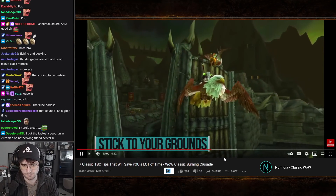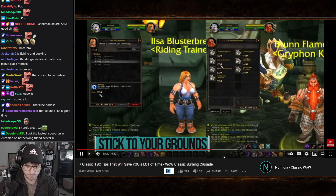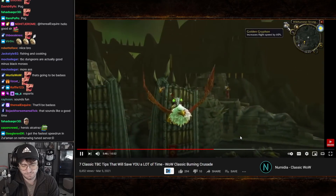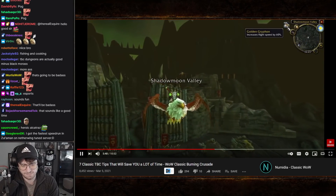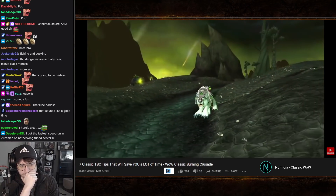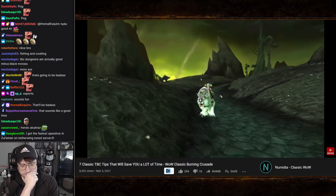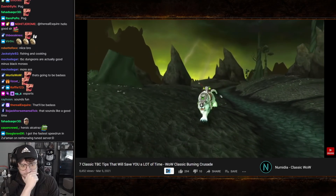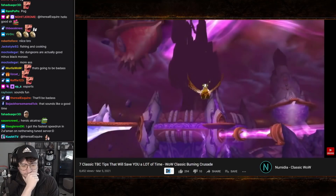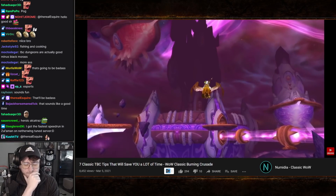Tip number four: the blue basic flying mounts, which cost 1,000 gold to train and buy, only travel at 60% speed. This means that generally speaking, unless there's an obstacle or a big pack of mobs in the way, you're better off sticking with your epic ground mount. That said, you should still buy a flying mount as soon as possible since they're essential in Outland, particularly for accessing every dungeon in Netherstorm.